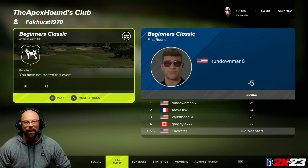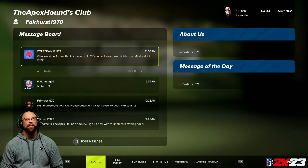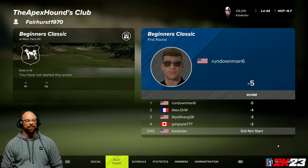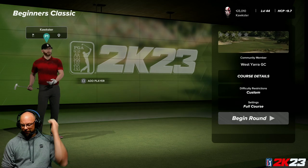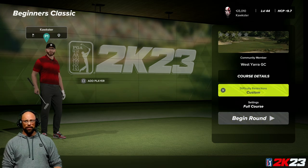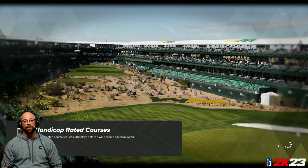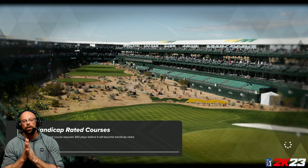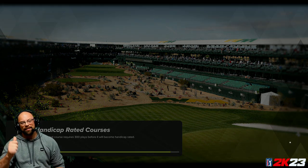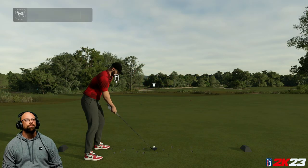Welcome back everybody, we're gonna do round one of the Apex Hounds Society. Apex Hounds Club is a new society on PGA Tour 2K23, so let's hop into this. I'm super excited just to play - this course is West Yara, it's a banger. He does have it on master difficulty, so that's awesome. Make sure you drop that like and subscribe to the channel.